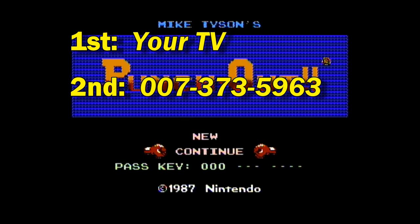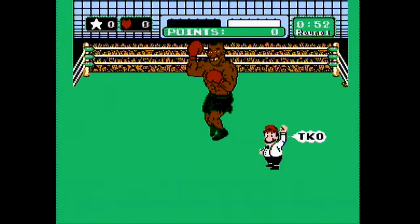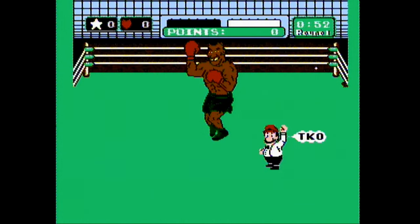The other bit of info you'll need: 007-373-5963. If you're gonna beat Tyson, you're gonna have these numbers burned into your head because you're gonna have a lot of trial and error. The quicker you can crank those out on the password screen, the quicker you can get to your next attempt.